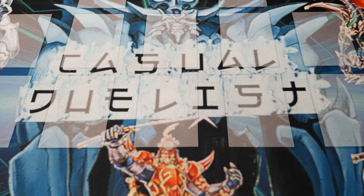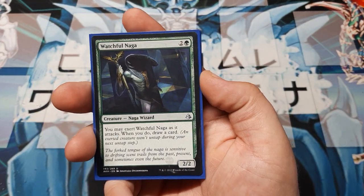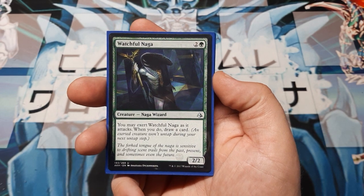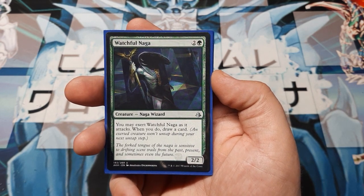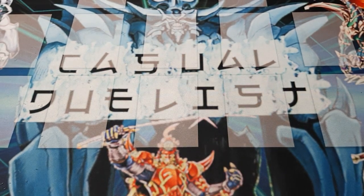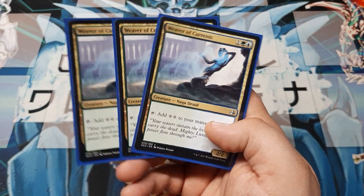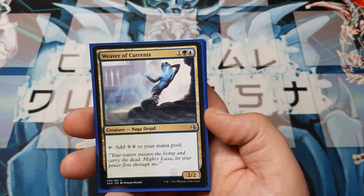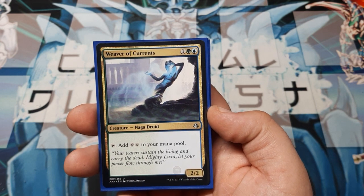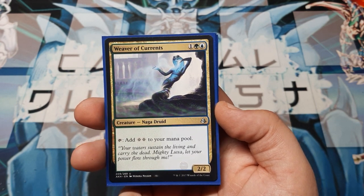Next up, we're going to run three copies of Watchful Naga — a Naga Wizard, a 2/2 for 3. You may exert it as it attacks, and when you do, you get to draw a card. Nice little bonus. And then our last card — three copies of Weaver of Currents, casting on 3, a 2/2 that adds 2 colorless mana to your mana pool when tapped.